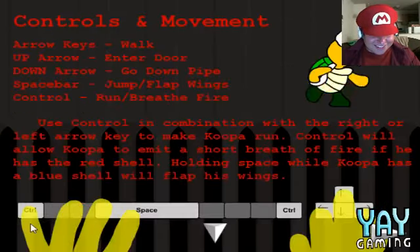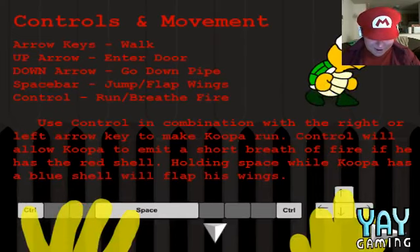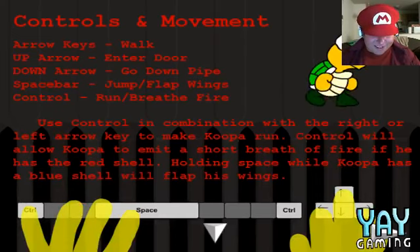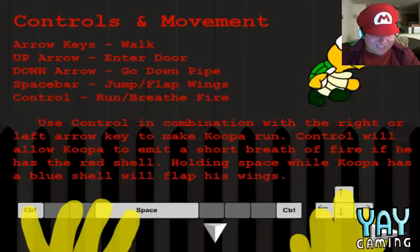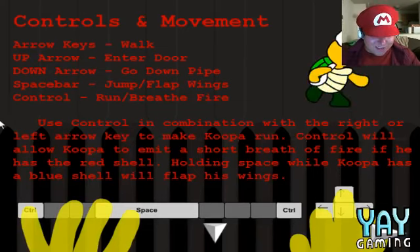There we go. Arrow keys? Walk. Enter door. Go down pipe. So pretty much... Control is the only one that looks... feels kind of weird. Use control in combination with the right or left arrow key to make Koopa run. Okay.